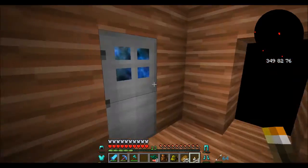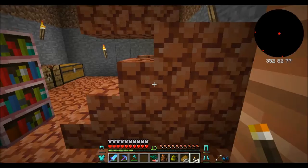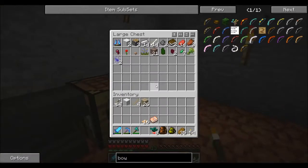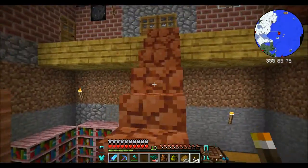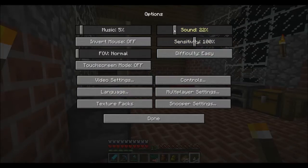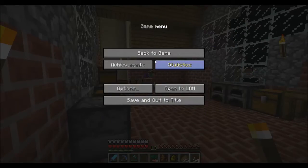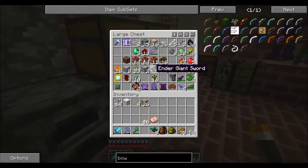Let's head over to the other place and make ourselves a new bow. I'll probably put like a level 13 enchantment on it as well — might as well. Have we got any string? It's still raining, god damn it. Let's turn this sound down a little bit because I don't want that overpowering me.